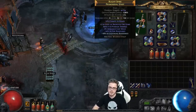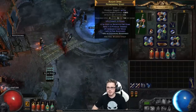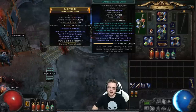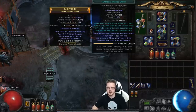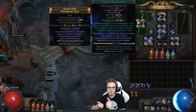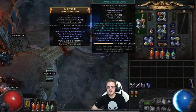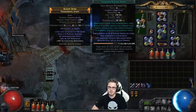The Summon Raging Spirits setup is Summon Raging Spirits, Melee Splash, Spell Echo, and Minion Damage. If you can get a quality SRS — something like 10% plus — that is a very nice boost. This gives Minion Movement Speed, which for SRS directly relates to clear speed and also acts as a multiplier for their duration, because they have to travel from you to the enemies they're going to attack. The quicker they do that, the longer they stay up while attacking. Getting at least some quality on a Summon Raging Spirit is very nice, and a 10% quality SRS is not too pricey.